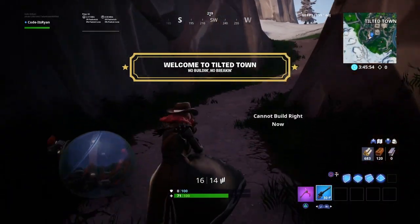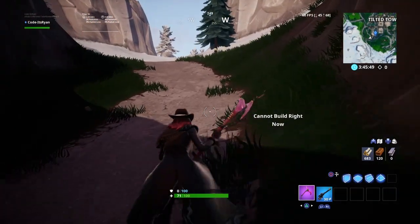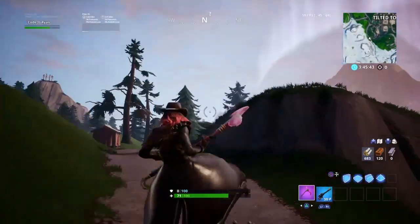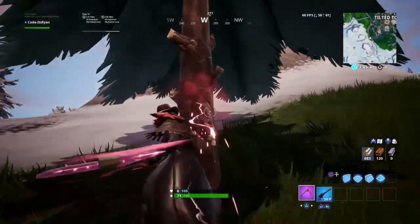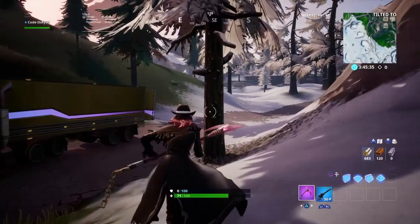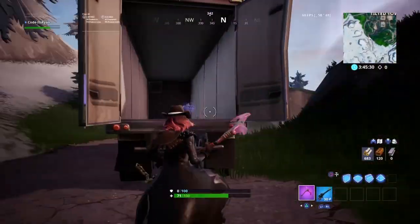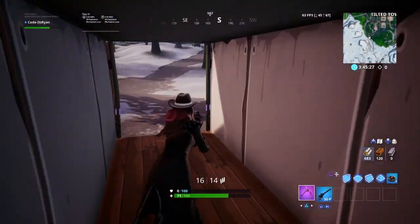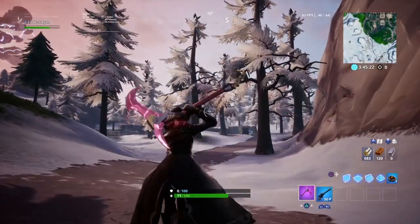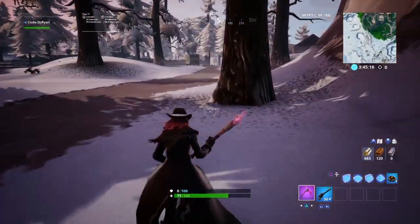Once you actually hit the glitch, you want to do it exactly the way I done. As you move out of Tilted Town you can see I cannot build — I'm spamming the button and it says I cannot build, and I'm clearly outside of Tilted Town. Sometimes you can actually destroy structures but sometimes you can't — it's very weird. This time I got into a position where I cannot destroy structures and cannot build. So basically you're just prohibiting yourself from building, and that is the second glitch I created. If you're making a video on this make sure you shout me out in the description.